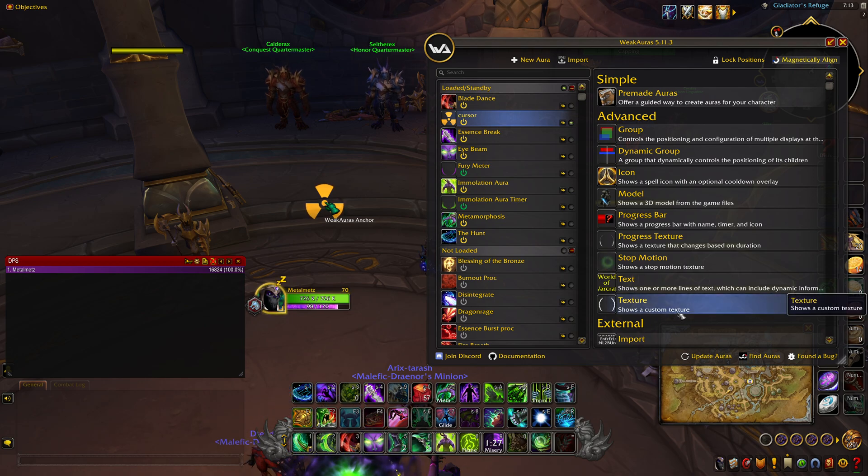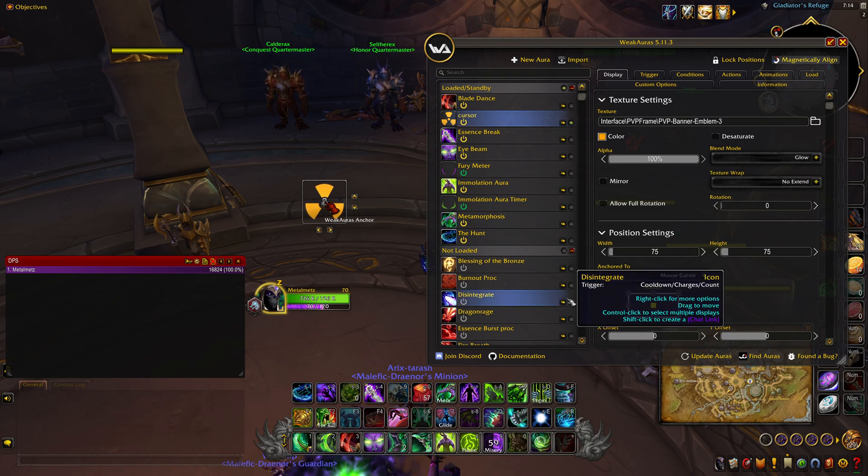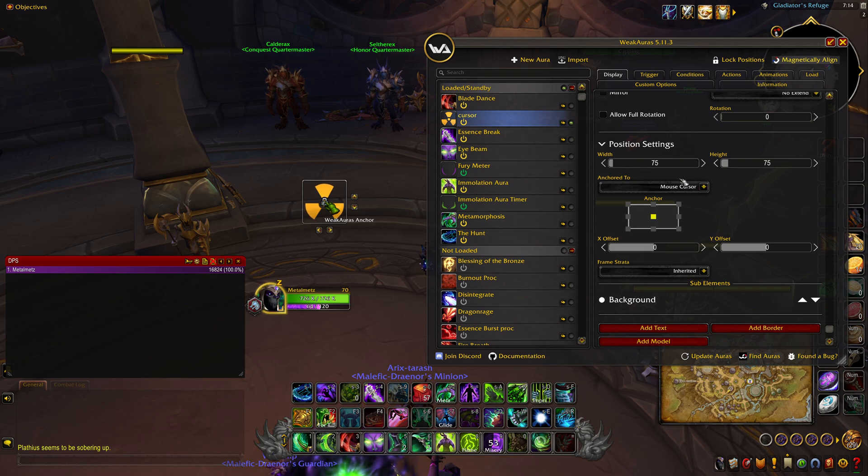Texture — yeah, texture settings go here. That's the color of the aura. Alpha 100%. I put glow on there because otherwise it just looks solid all the time and you can't see through it. Glow makes it a little more translucent. And anchor: 75 by 75 — that's the size, 75 by 75 wide.